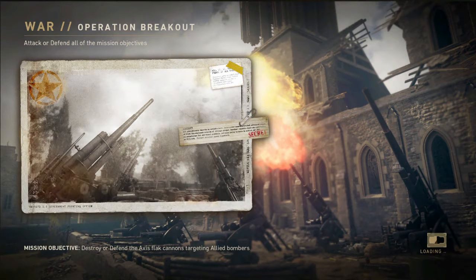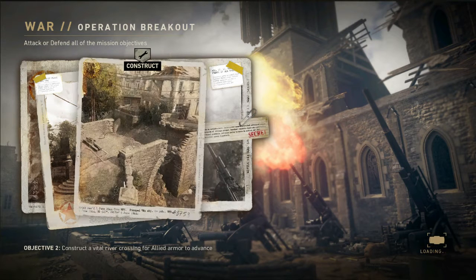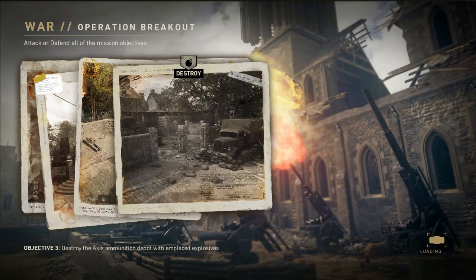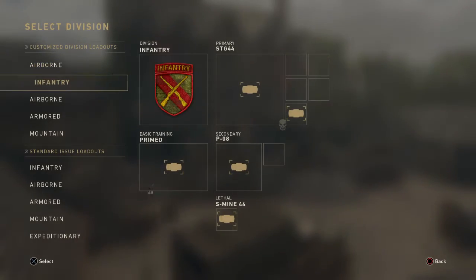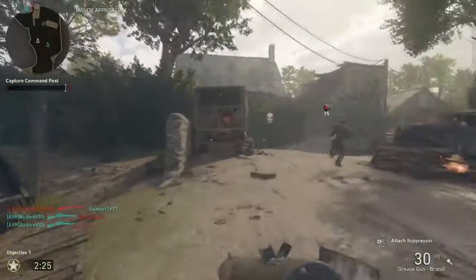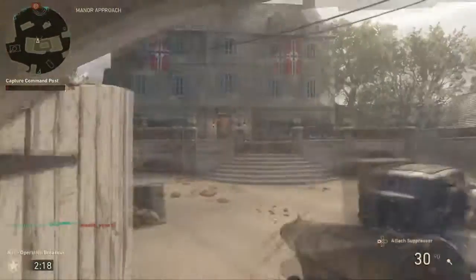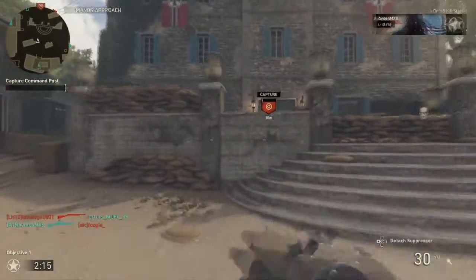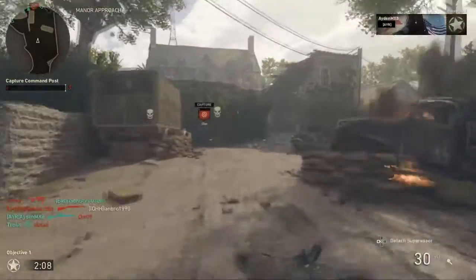I'm back without face cam — we're doing this quick style. War basically has several objectives that you need to complete: one team versus the other, one's defending, one's on the attack, having to do different things. You'll see as I'm playing. First things first, we are on the attack, so we need to capture this house up the back here. We just need to stand inside, make sure there are no enemies, and try not to get shot in the face.